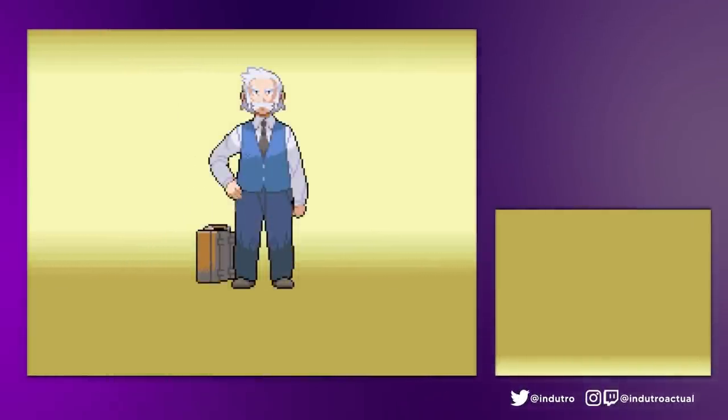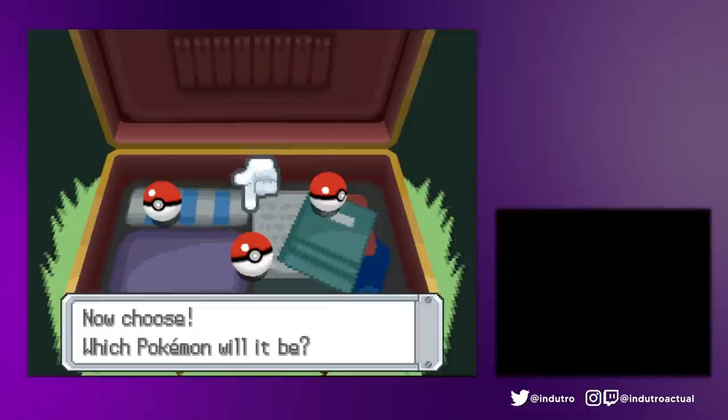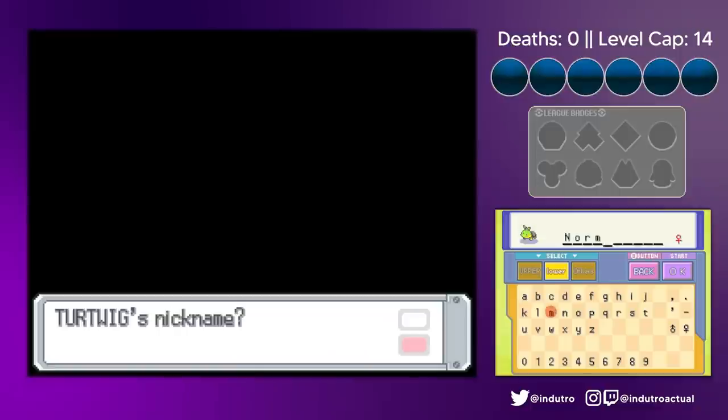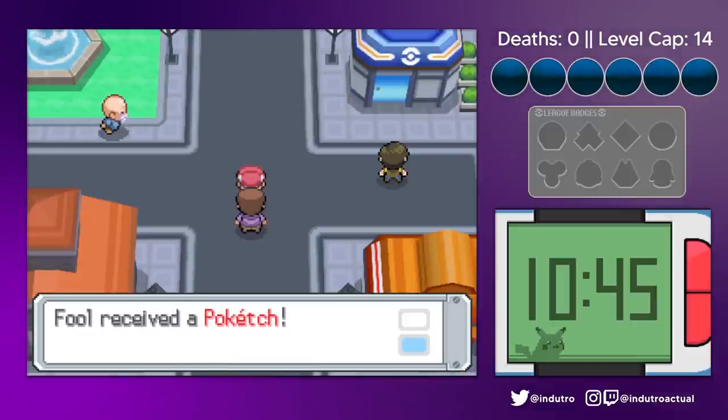We are Fool again. This guy is Larry, and this is Professor Facialhair. This is Dusk, and we got a throwaway Turtwig — he would be our HM slave in the future, and we named him Normie. This guy is called Looker, and this is Puketch Man.